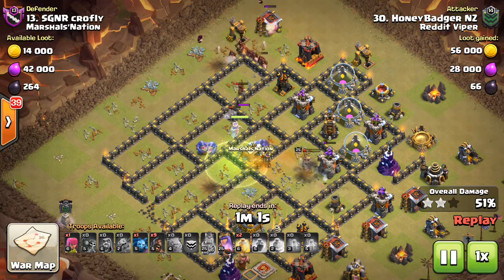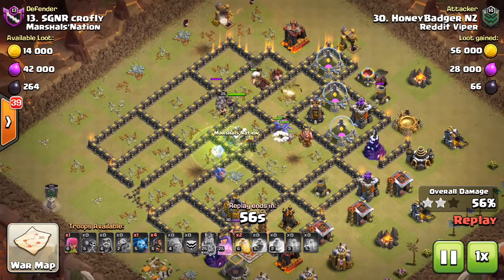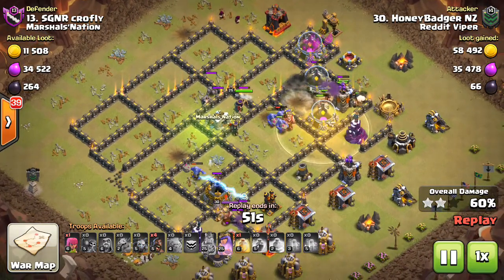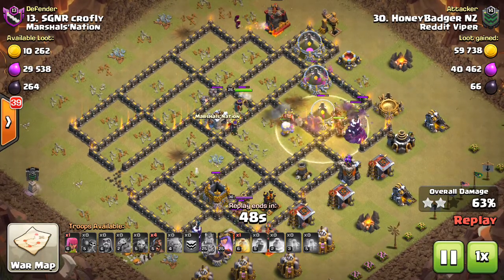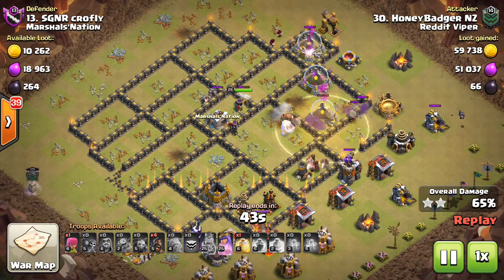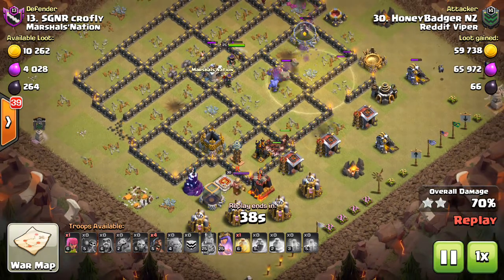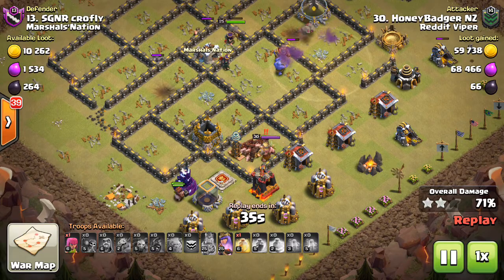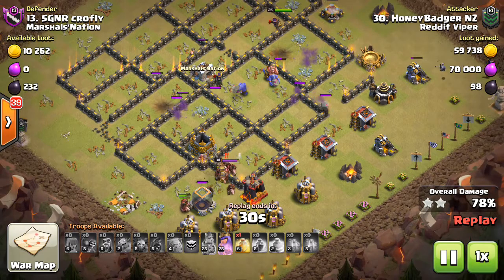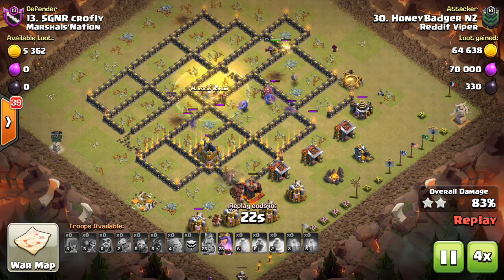He starts his hogs from 12. There's a little mini Tesla farm there, but he gets through it no problem and still has two heals. He'll heal over the bomb tower and wizard tower. His bowlers — two bowlers are still up, queen is still up with ability, and he still has four hogs in the pack. He might drop them on the wizard tower just to be safe. He swags a heal, and the rest is just clean up.